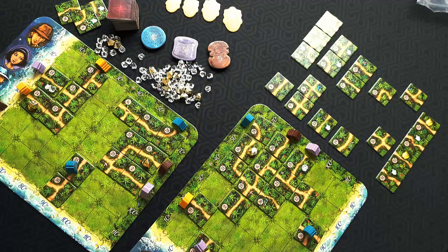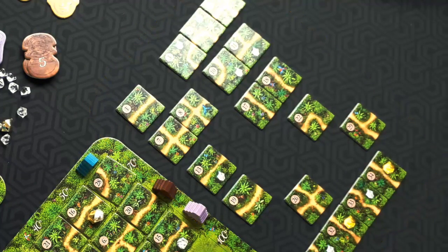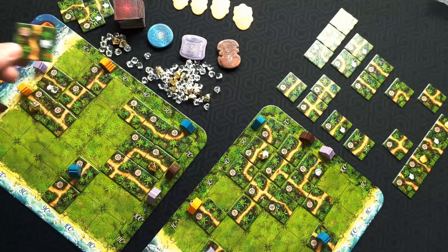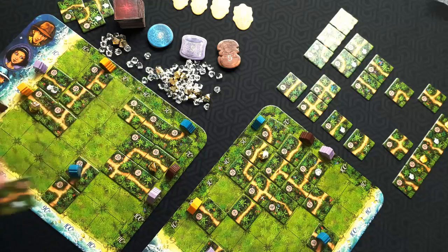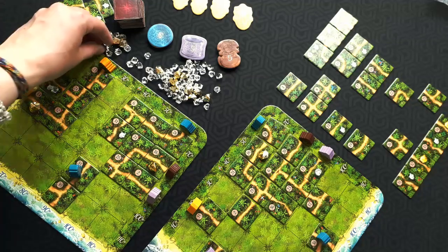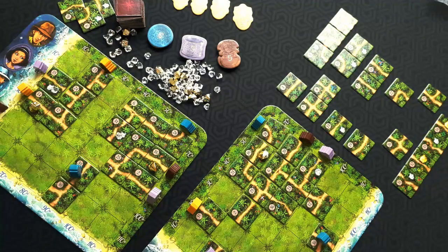One person gets to be what we call the bingo caller and everyone else has to place their tiles like that player. The bingo caller's side shows tiles ordered numerically to make them easier to find. The bingo caller picks a tile off the top, announces it clearly — for example, 31 — and then everybody either places it somewhere on their board, keeping its orientation, or burns it. If the tile has a gem on it, you add the gem, and anytime a character ends their turn on a tile with a gem you get to claim it.